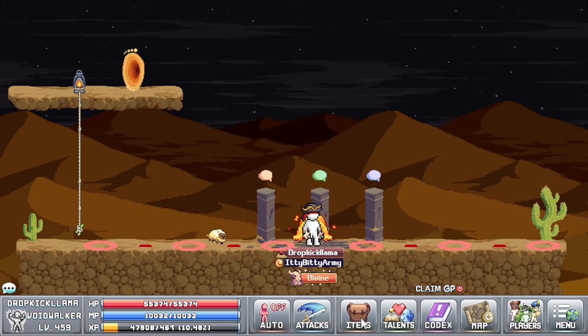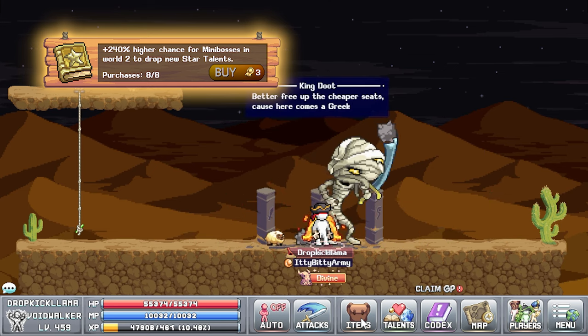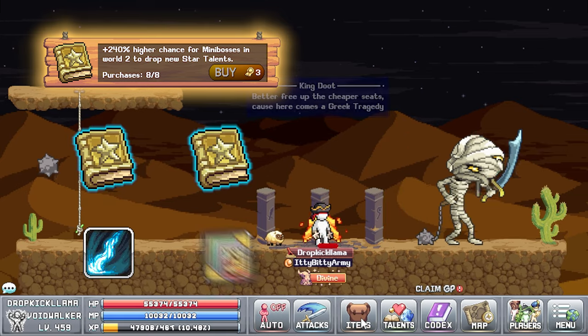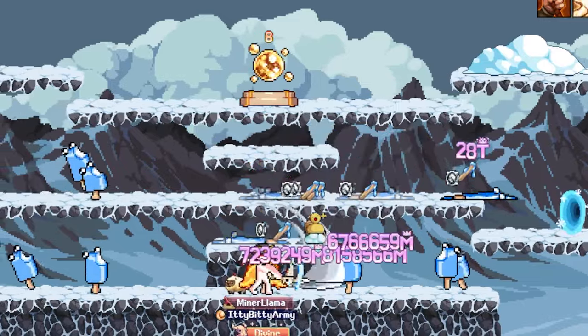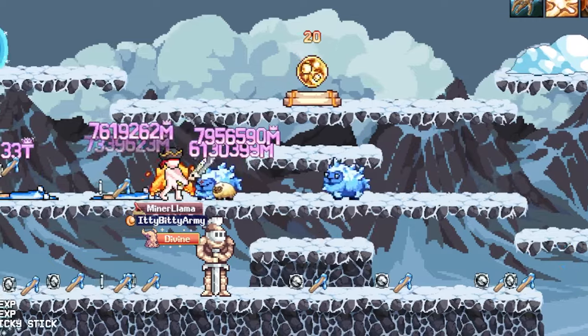Same as Biggie, if you have points in the World 2 Merit Shop bonus for higher chance for world two mini-bosses to drop new star talents, then Doot also has the chance to drop both the Pulsation and Cardiovascular star talent books. World three and four break the mould a little bit — each only having one mini-boss — but they do work the same as each other so I will cover them together.